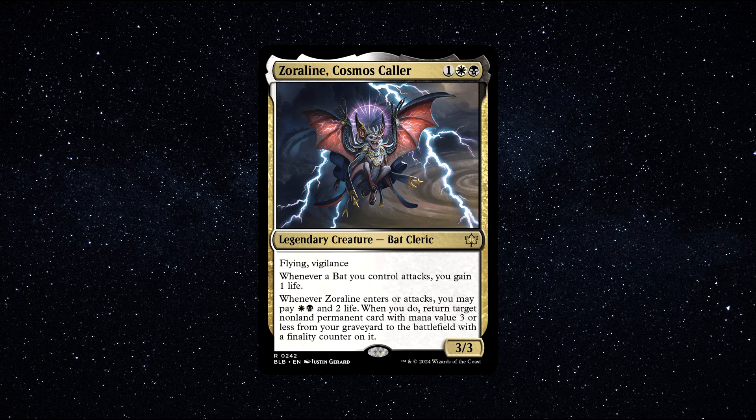Number 1. Zoraline, Cosmos Caller — a legendary creature bat cleric that costs 1 black, 1 white and 1 generic mana to cast. It has free power and free toughness and says the following: Flying, Vigilance. Whenever a bat you control attacks, you gain 1 life. Whenever Zoraline enters or attacks, you may pay 1 white and 1 black and 2 life. When you do, return target non-land permanent card with mana value 3 or less from your graveyard to the battlefield with a finality counter on it.